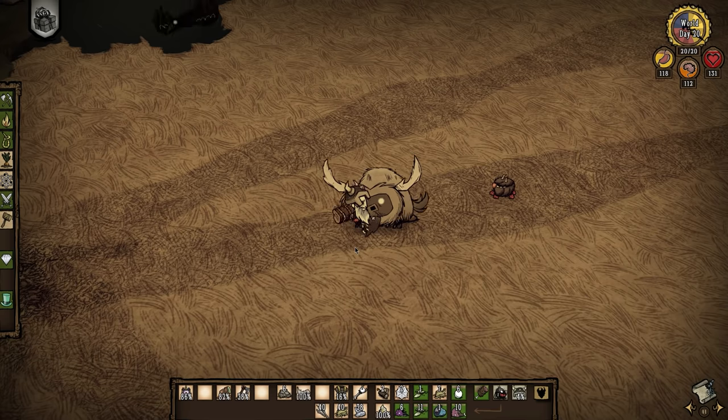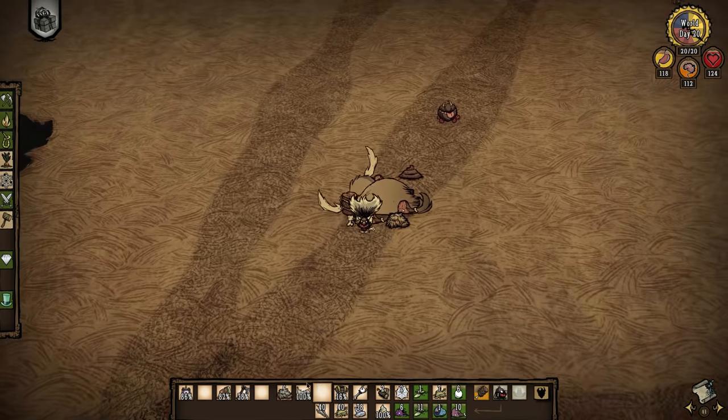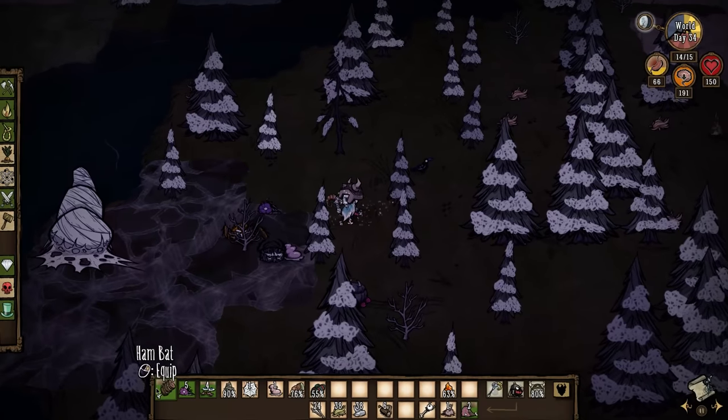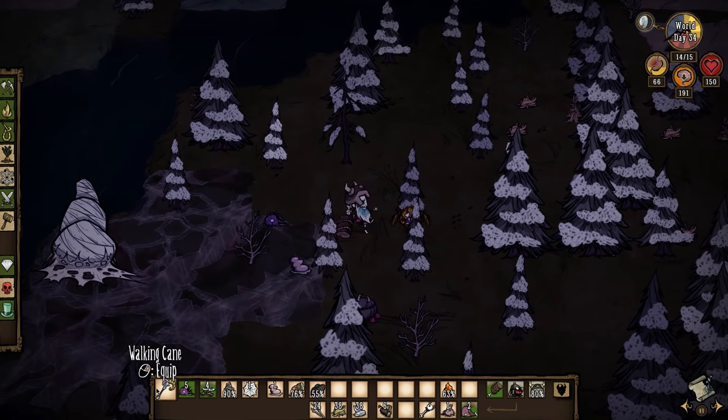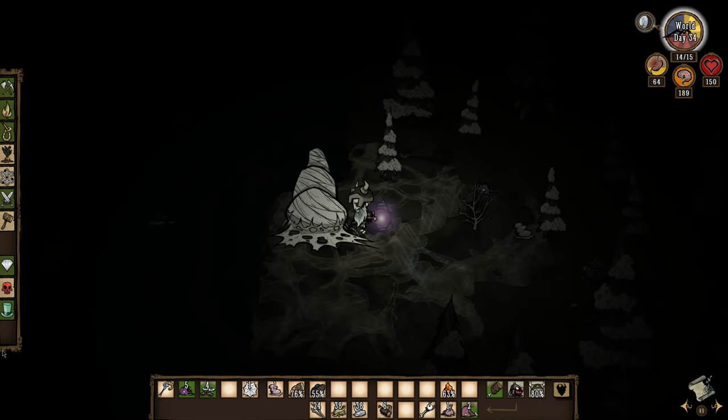Now let's talk about winter food. Berry bushes are going to stop growing for the season but most other food sources are still available. For meat you can still hunt koalas and fight pigmen, volt goats, and beefalo. For monster meat you can hunt spiders in the forest.